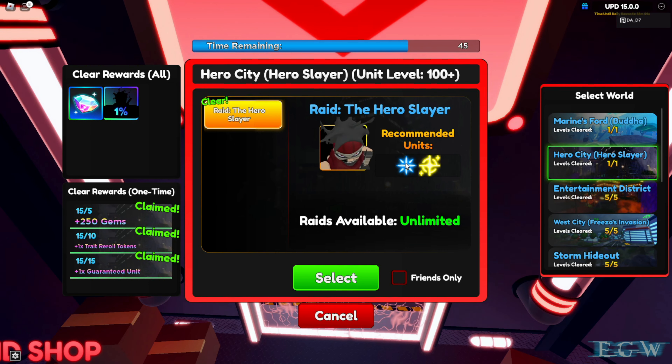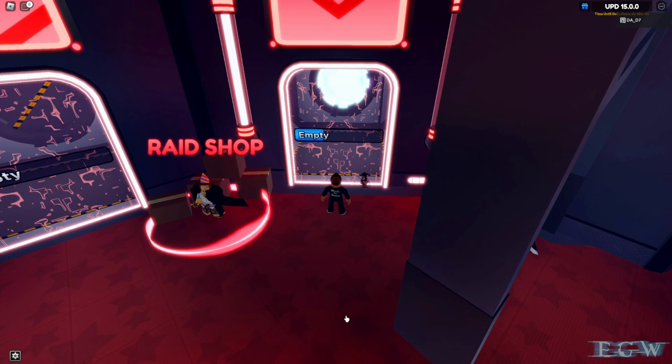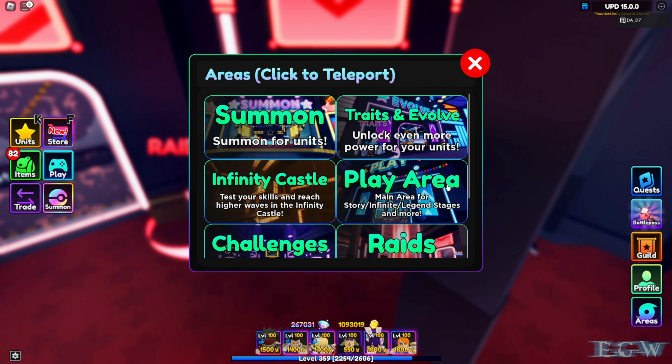This is a really hard raid, so at minimum you're going to want to have the storm or light attributes on your units in order to get a little bit of a buff. You're also going to need a really good team. After you actually get Stain from completing the raid, you're also going to need some additional materials.